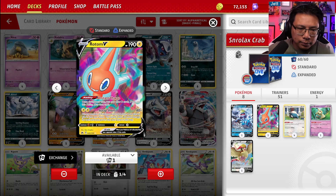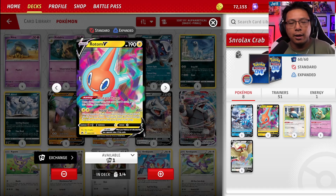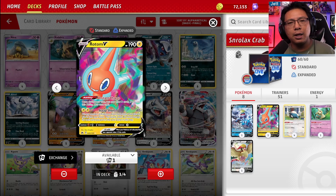We have a Rotom V for its Instant Charge ability. Once during your turn, you may draw three cards — but if you use this ability, your turn ends. You're not really going to want to play this much. You will play it if you need to draw cards, but it gives your opponent an opportunity to gust the Snorlax out of the active, put in the Rotom, and potentially take two prizes in one go.